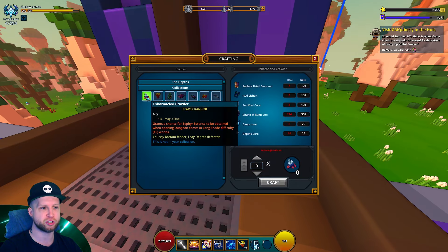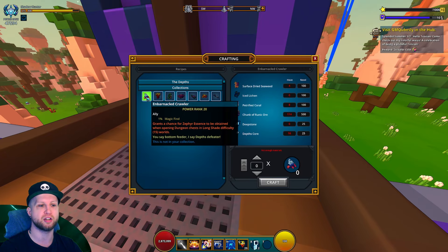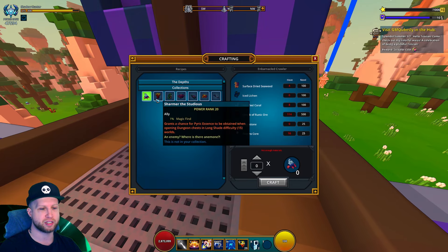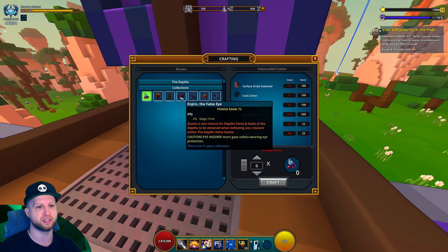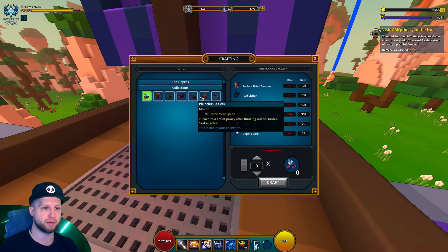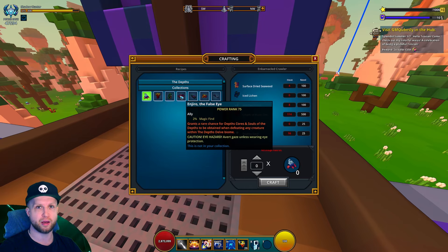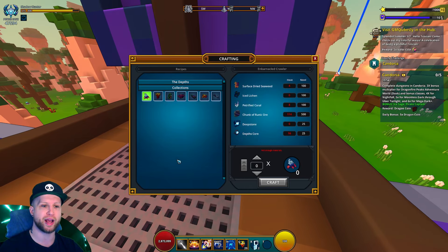In the collections tab, you'll notice all these different allies. Look at the descriptions: one grants a chance for zephyr essence when completing dungeons or opening dungeon chests — zephyr essence was required for one of the dragons. This one grants a chance for pyric essence, this one for abyssal essence, a rare chance for depth cores and souls, and so on. All of these allies' descriptions are going to end up giving you something significant relating to the dragons.